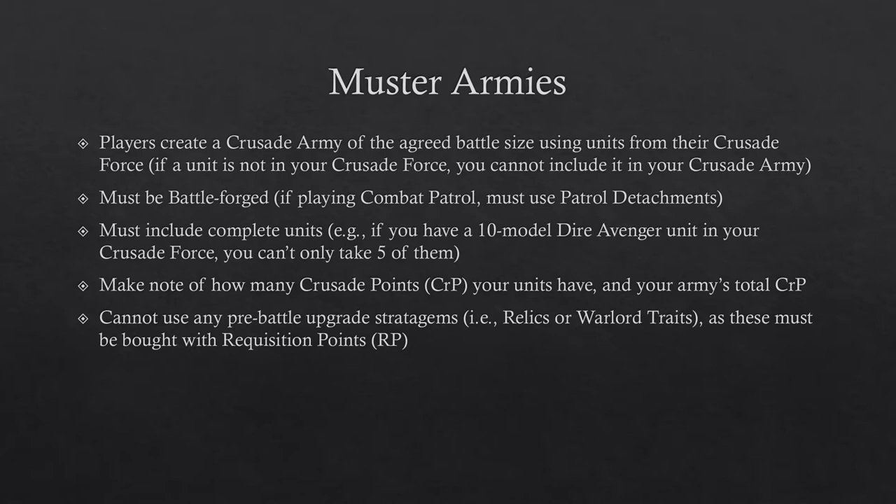If the unit isn't in your Crusade force, you cannot include it in your Crusade army. It will need to be battle forged, and this means that if you are playing a combat patrol mission, you will need to use only a patrol detachment, unless you are playing either Imperial Knights or Chaos Knights, in which case you can only include one super heavy detachment. You must include complete units — for example, if you have a 10-model Dire Avenger unit in your Crusade force, you have to take all 10 of them; you can't take only 5.